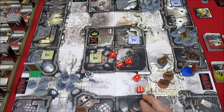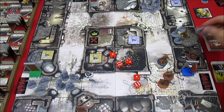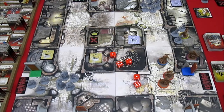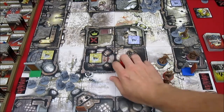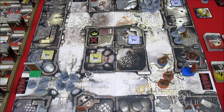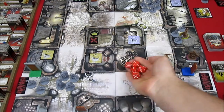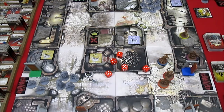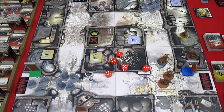She gets two hits. Two walkers go down. That's going to put her up to 40 experience. She still has three actions remaining, and she gets three more hits which kills all three of those walkers. And she is now into the red zone. She still has two actions left and she gets another ability.